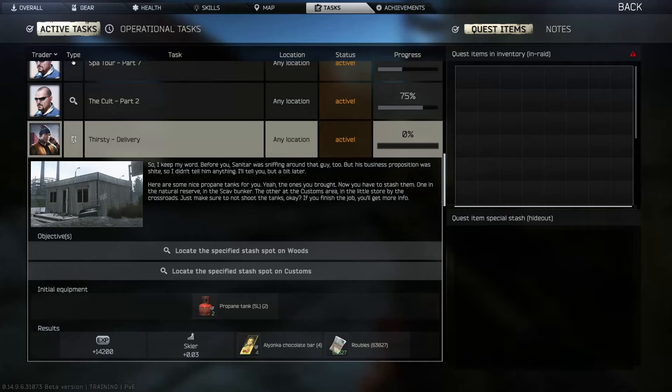Skeeter gives us a task called Thirsty Delivery, and it needs us to put propane onto a spot on Customs and on Woods. So let's go do that now.